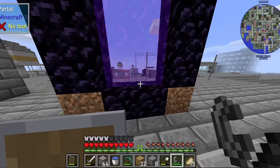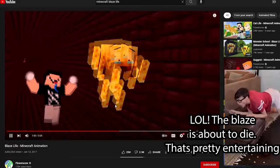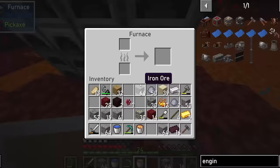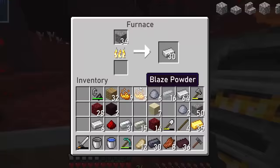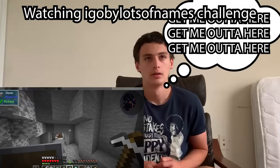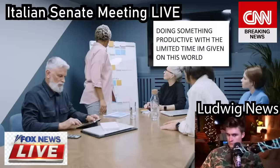I then paid a visit to the Nether for two things. First was to do a blaze genocide, since blaze powder is an important ingredient for industrialization. Second was to use the basically infinite lava there to smelt my ores into usable ingots. Now that the boring part of starting a factory is done, it's time for the slightly more exciting part.